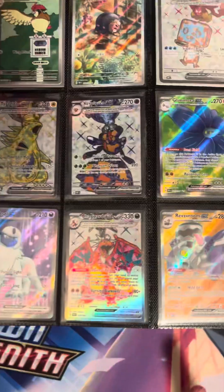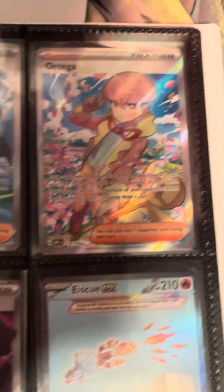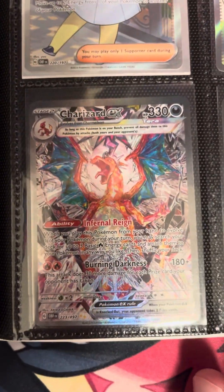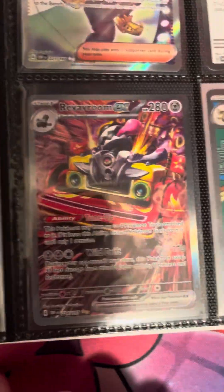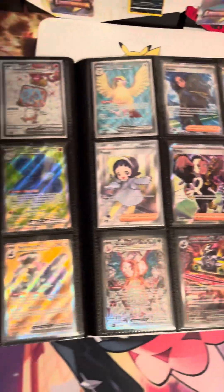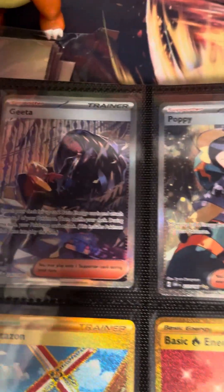Up here we got Pidgeotto, Lychonk, Ice Cube, Tyranitar, Vespiquen, Glomora, Absol, Charizard — that's the whole page there. Then Pidgeot, Geta, Ortega, Poppy, Rime Ice Cube — this is the biggest one, I actually bought that for $50-55. We got Revavroom and Pidgeot.